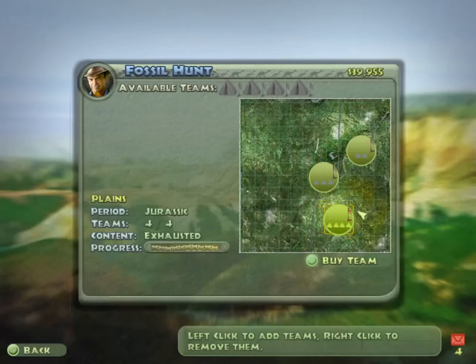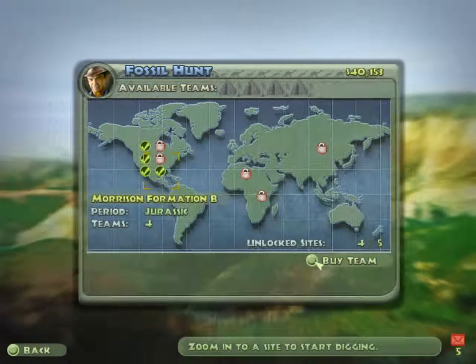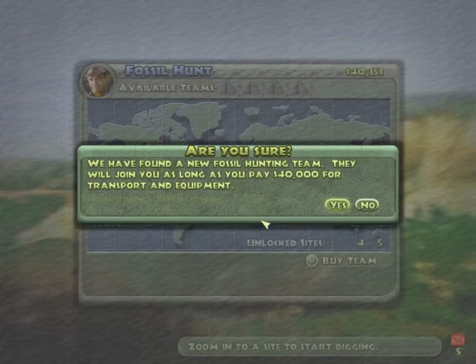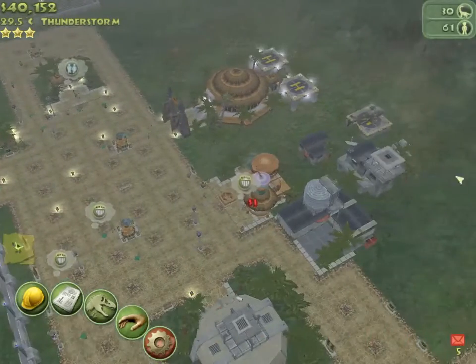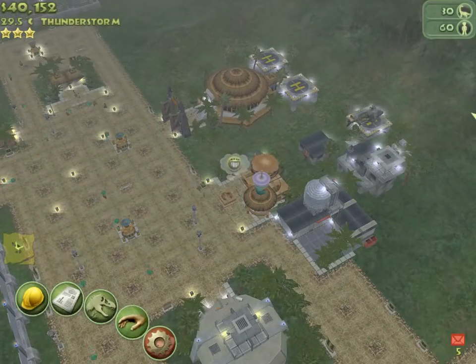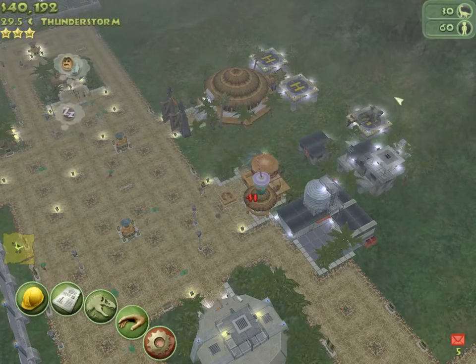Can I buy more dig teams? We have a fossil team — 40,000. Bloody hell, that's everything I've got and I'm not taking that chance right now. That's just going to spend all the money I've got and I really, really cannot have that. That is just not a good thing.